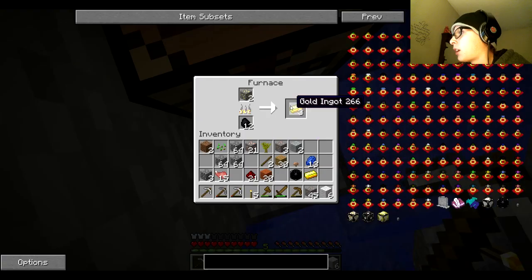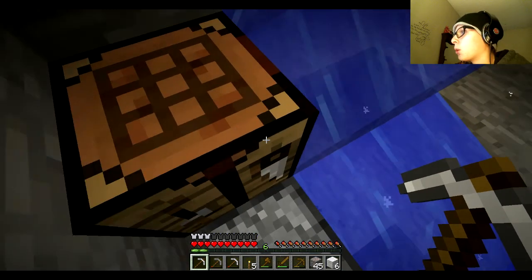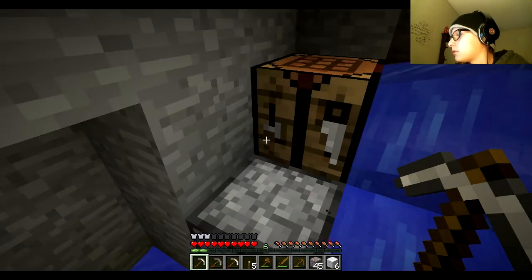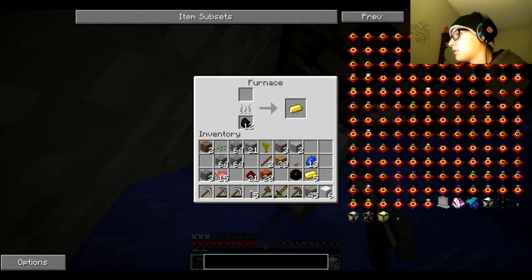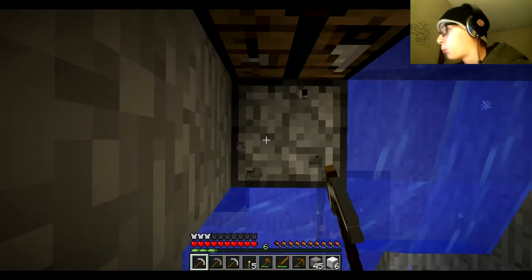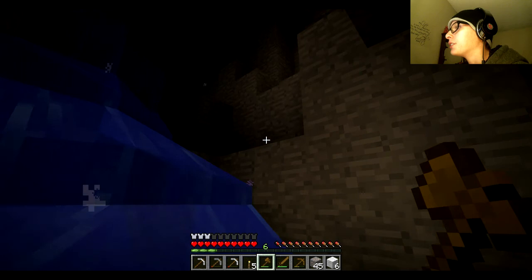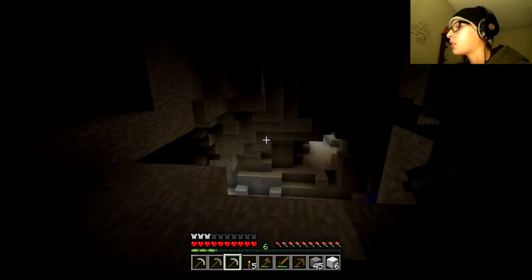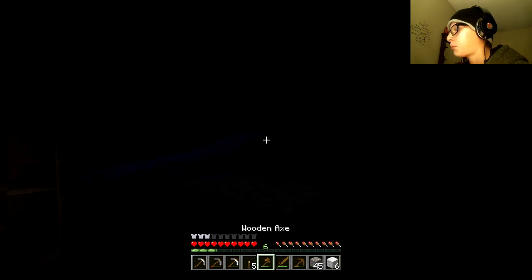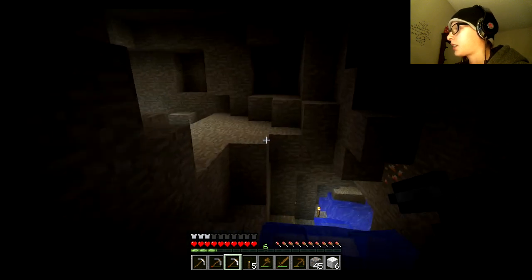We got our tornado siren — we're obviously gonna need more than one, but eventually we'll be down here long enough to get more. I'm gonna make this water drown itself. Coal — alright. Now all we need is more gold and some diamonds and then we can probably get out of this cave. We've gotten the tornado siren, which is what we came down here for in the first place. Let me patch up this water — got enough cobblestone to do it. There we go. With all the water it's just gonna get annoying.